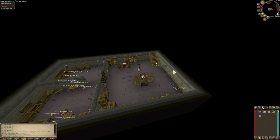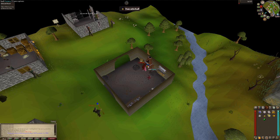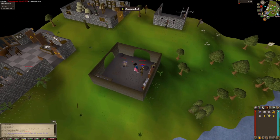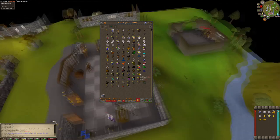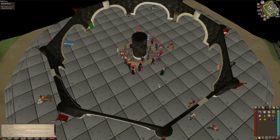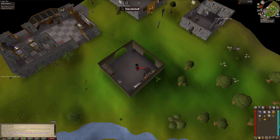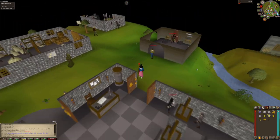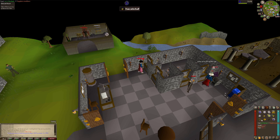Time to get some new jewelry as well — gold bar unlocked. Now it is time to unlock sapphire ring, emerald ring, and also sapphire necklace for ring of recoil, ring of dueling, and games necklace. I forgot something so I couldn't make the games necklace right now, but at least I got the sapphire ring and emerald ring unlocked. Ring of dueling unlocked. Now grabbing extra sapphires so I can make the sapphire necklace, then enchant my sapphire ring and sapphire necklace to make ring of recoil and games necklace accordingly. Got to take some extra water runes from the bank — ring of recoil unlocked, and games necklace as well.